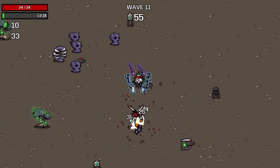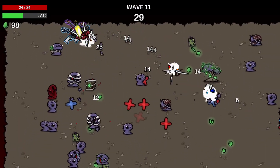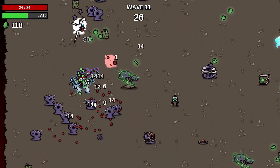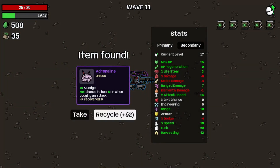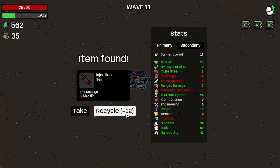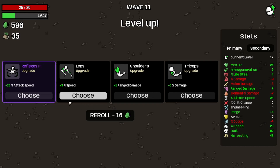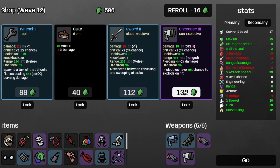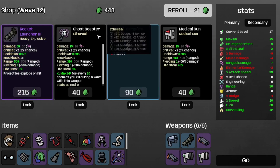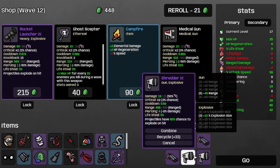And there's the first trait of this wave. Here's the walking trait, and we get the rocking trait — that's nice. And that's the wave completed. Let's recycle the adrenaline, the metal detector, and the injection. And take the lost duck. Recycle the white flag. And get some more attack speed. Let's grab the shredder 3. And I guess I'll take the rocket launcher 3.